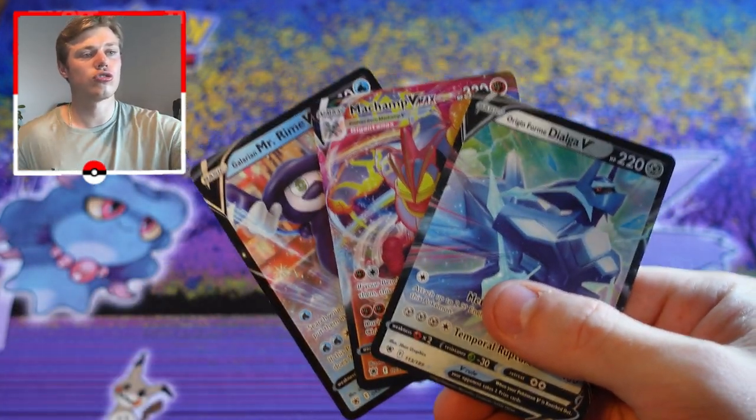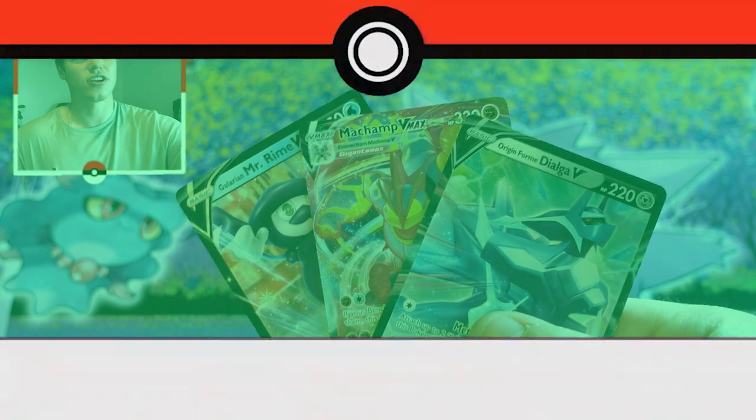Let's go through our highlights: we have Galarian Mr. Rime V, Machamp V-MAX, and Origin Form Dialga V. I ended up getting two ultra rares that I actually needed for my set, so I'm very happy about that. Hope you guys enjoyed this video and I'll see you in the next one!